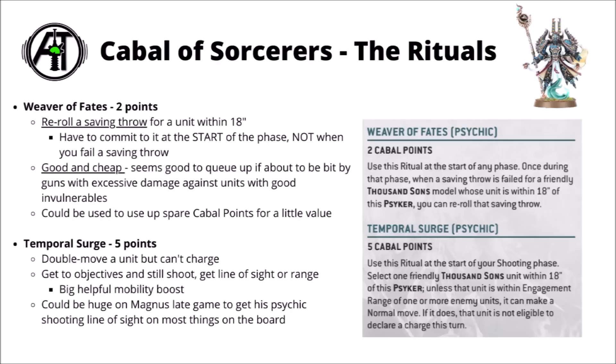Going through the rituals individually, Weaver of Fates is the cheapest at just two points, nice for hoovering up extra points. It allows you to re-roll a saving throw for a unit within 18 inches, though you have to commit at the start of the phase. It does force you to be more proactive. Still, if you've got an important unit about to be gunned down by high damage shots, particularly on the enemy turn with only a couple of points left, it looks worth triggering. A coin flip chance to save a Terminator's life on a 4-plus invulnerable seems nice, and it could be really powerful against bigger things like Magnus taking massive melta hits.